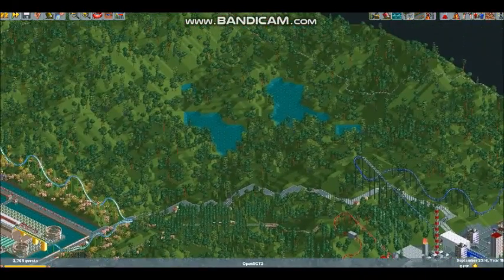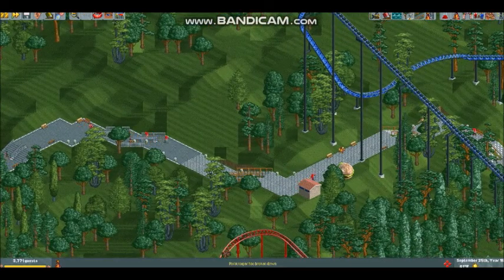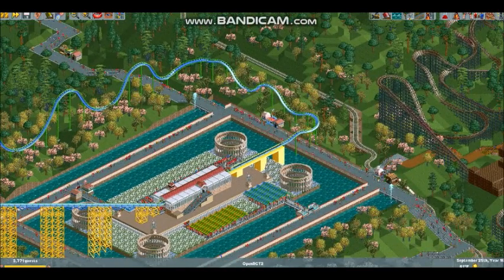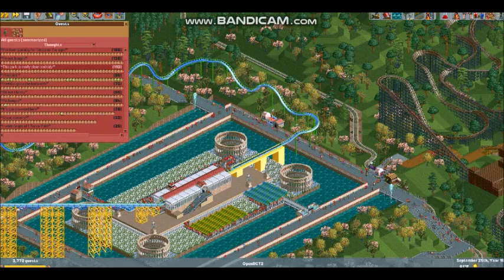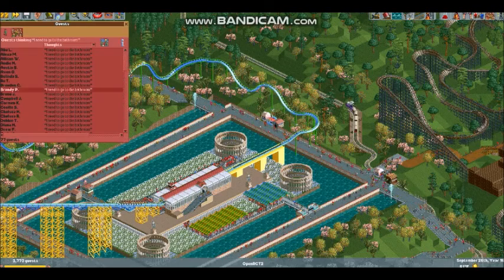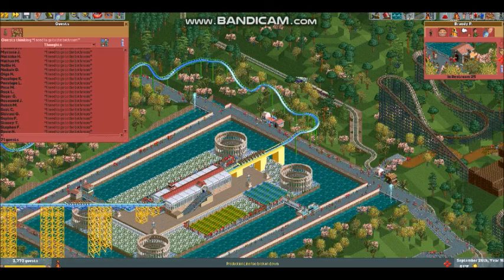Other than that, this section of the park is gonna need a lot of work done to it too. I'm actually really happy with the rating, because normally when you get a park this big, guests start getting kinda ticked. I think I've done a really good job with park infrastructure - I've put a lot of food and drink in this park so people aren't constantly trying to find a bathroom. This park is really clean and tidy. Only 73 people out of 3,773 need to find a bathroom - and one's just in a bathroom, and another is right across from a bathroom.